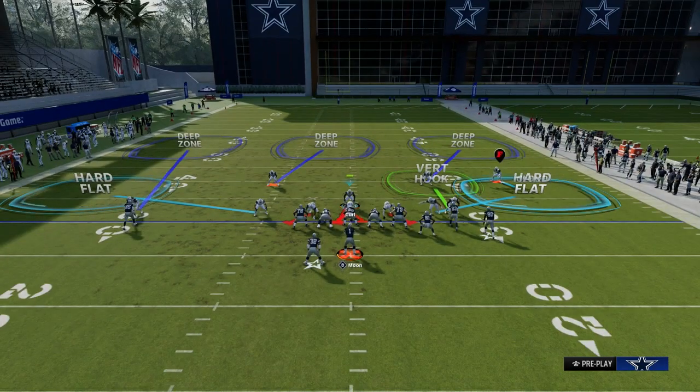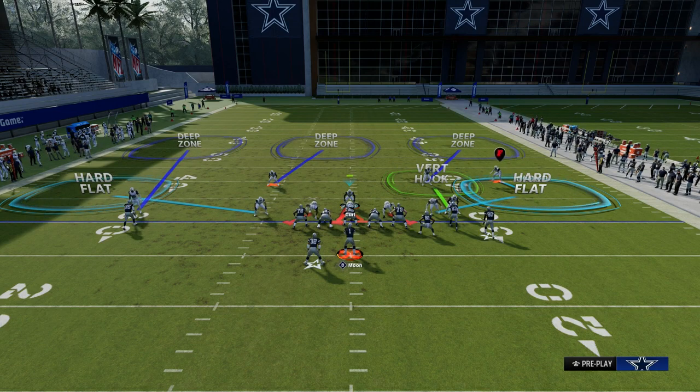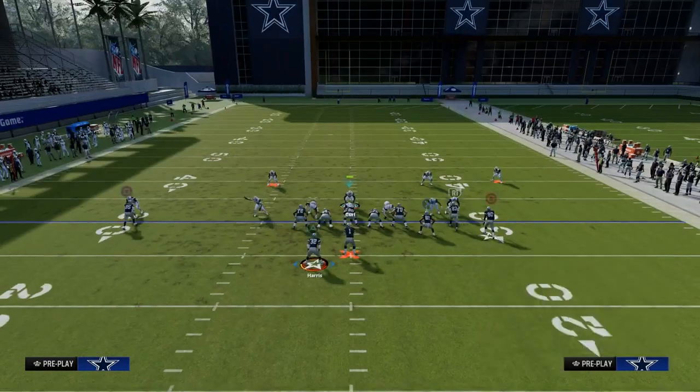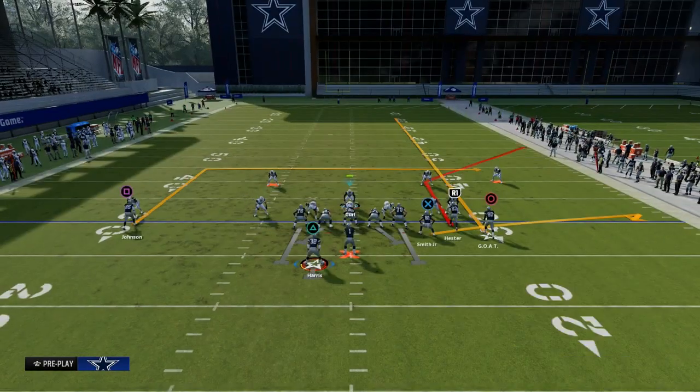The vertical hook is really the key defender on this play and someone you can adapt however you want. If you want to man the vertical hook up on anybody, you're free to do that. But by putting your zone coverage on match, the vertical hook will actually match some of the problem routes you might face. Let me show you this basic streak-corner-flat with the backside check-down.